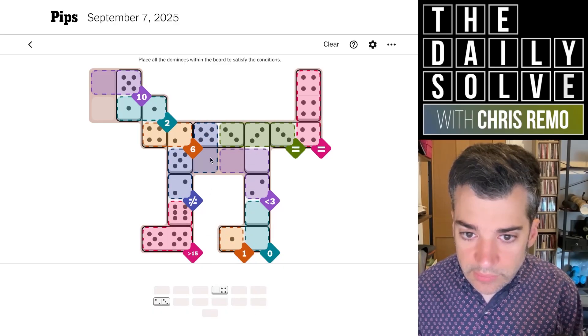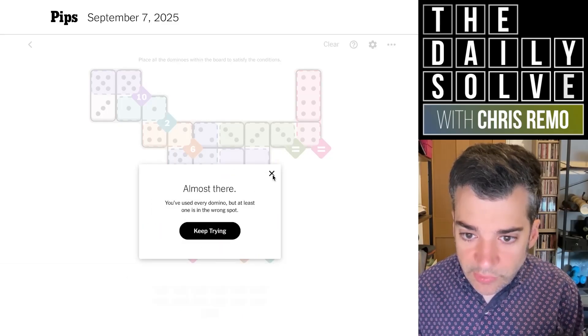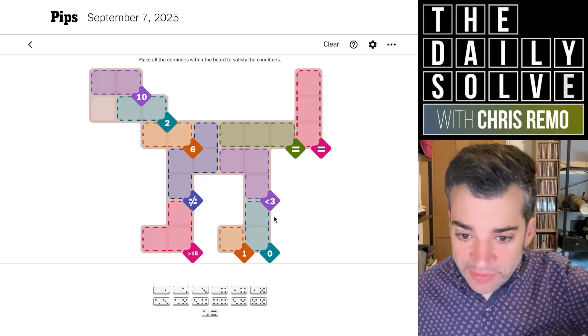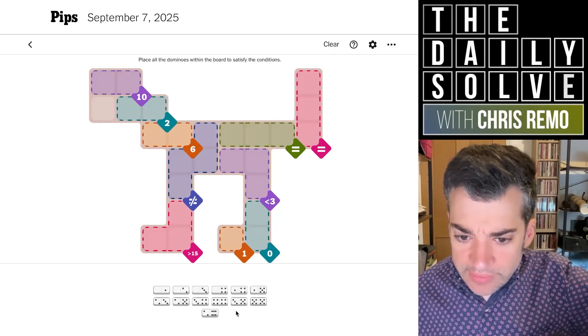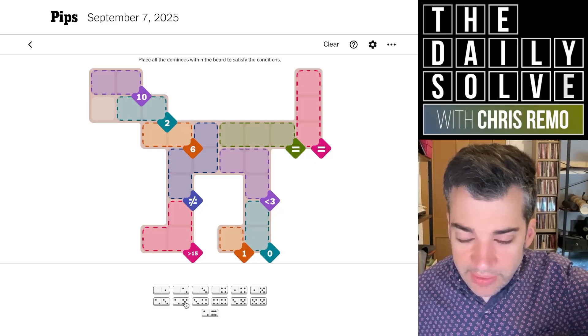Wait, what did I do? This must go here. The five goes here — I hope I haven't broken this whole thing. I hope I just made a mistake towards the end. No, that's wrong — what a catastrophic day. I'm sorry about this. I'm going to start over because there's no undo button, and I don't know how to walk it back to where I made a mistake.